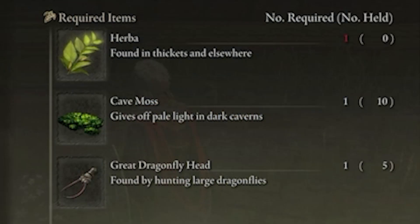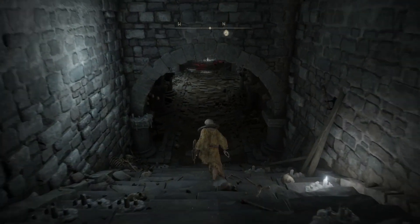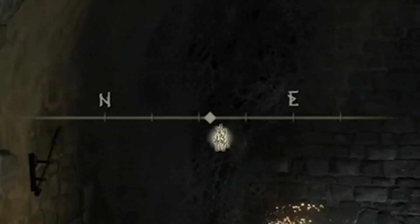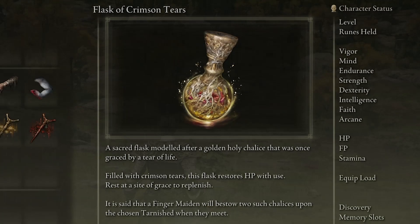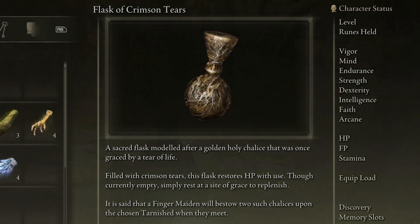Another nice item change is that there's an Obtain section which describes where you can find each item. I mentioned this before when talking about the map, but it's nice to have the compass point to your marker. The Crimson and Cerulean Flask descriptions also change when they're empty.